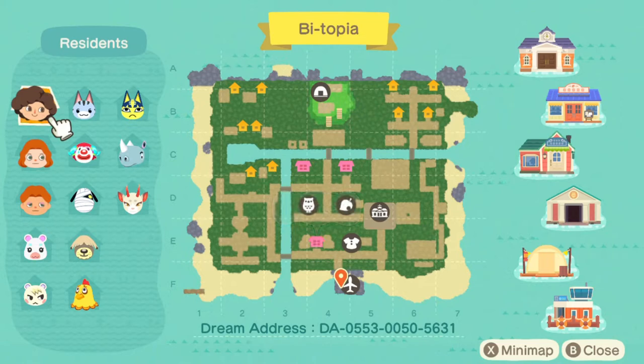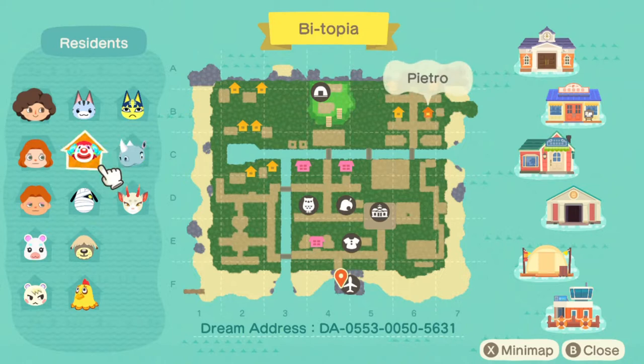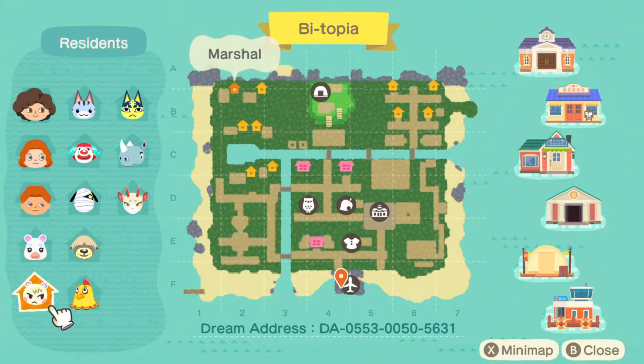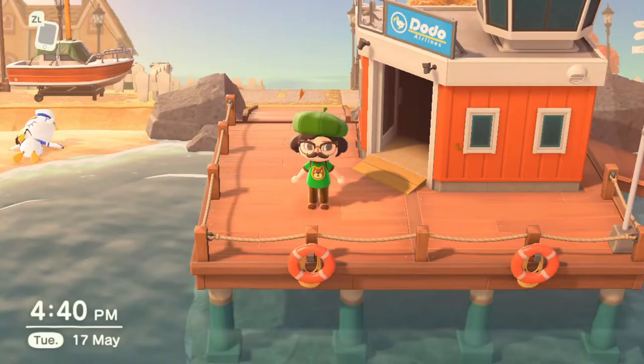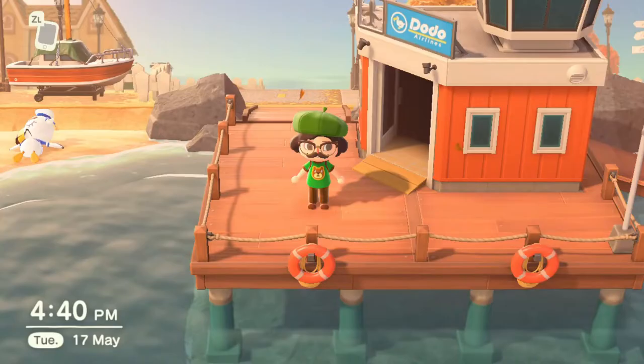So first of all we have Loli, Anka, Tank, Pietro, Lucky, Shino, Shep, Flurry, Marshall and Egbert. We also have Hugo, Hope and myself Dante as the residents as well. So let's get started with the tour.